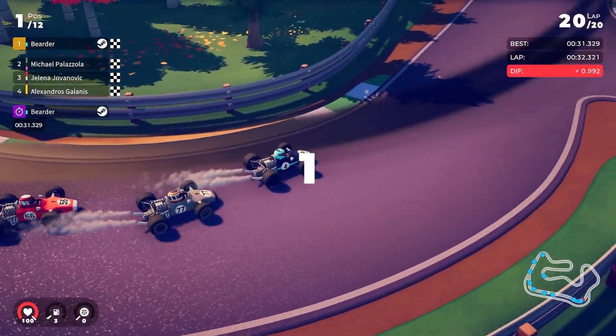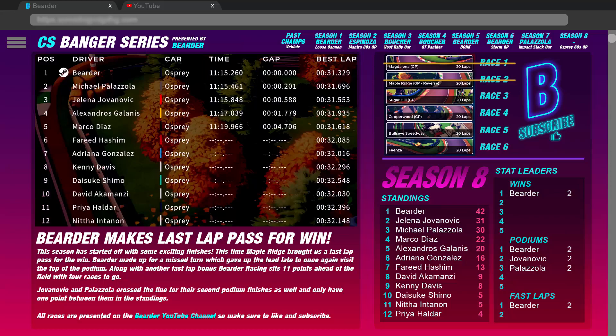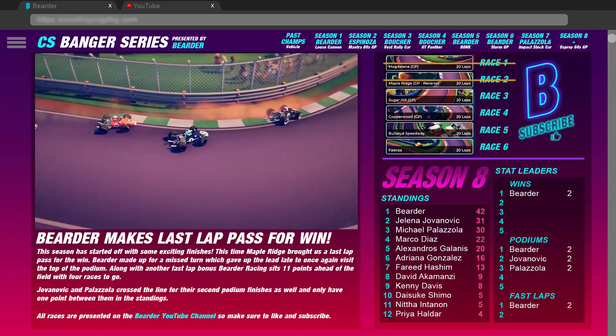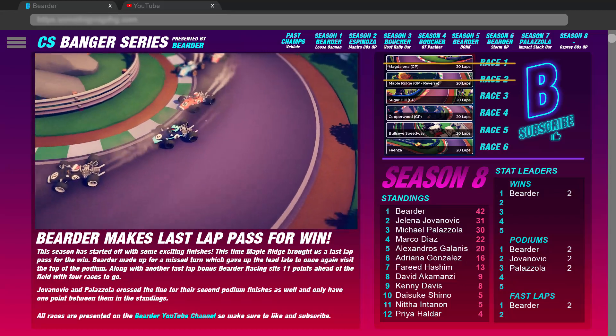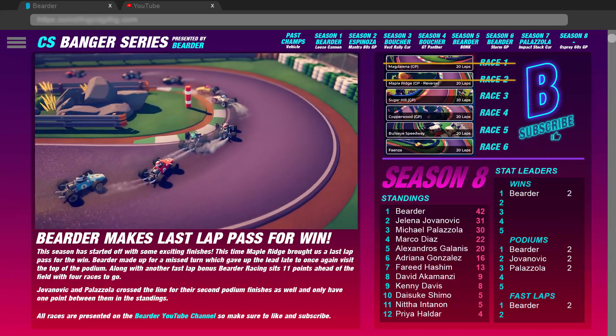That was a race! That was exciting. How about that finish? We got our second win of the season in dramatic fashion. Almost gave it away — I was struggling at that turn a lot and it was going wide, but the worst one happened on the last lap and gave up the lead. What a race against Palazzola who finishes second, and Jovanovic again in third — she was second last week. All three of us with the only two podiums of the season. We got a fast lap too. We lead with 42 points over Jovanovic at 31 and Palazzola third with 30. Then Diaz, Galanis, and Gonzalez make up the rest of the top six.